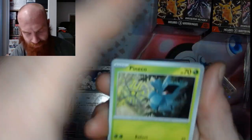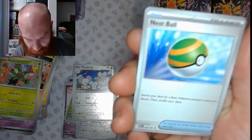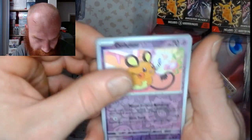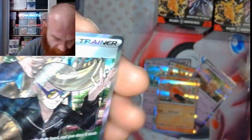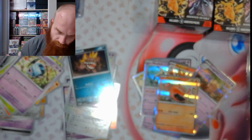Last pack — electric energy. Let's get it. Bagon, Numel, Maractus, Paldean Student, Cut, Swoobat, Moonlit Hill, Dedenne reverse, a Massive reverse — and ha! Nice — good old Clive. We got that ultra rare on that one. Clive and his hairdo — a little Johnny Bravo action going on right there.